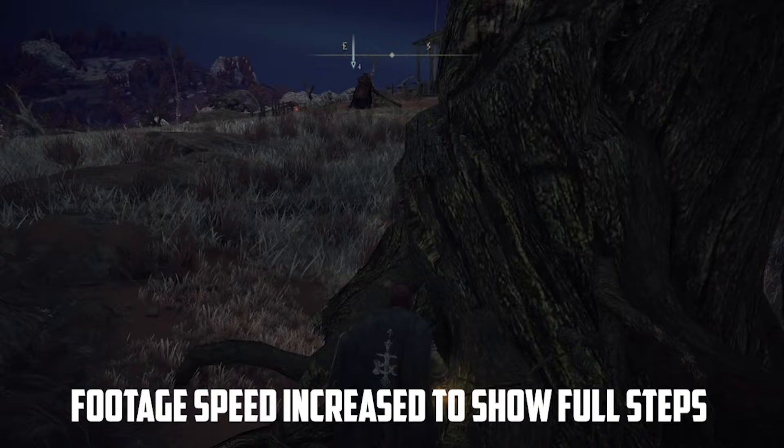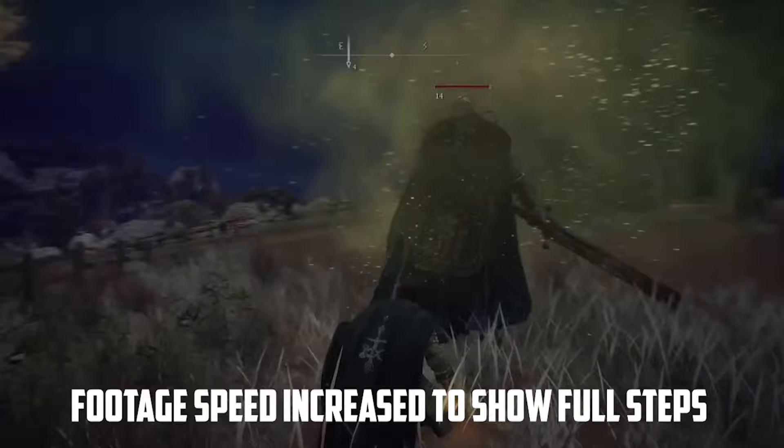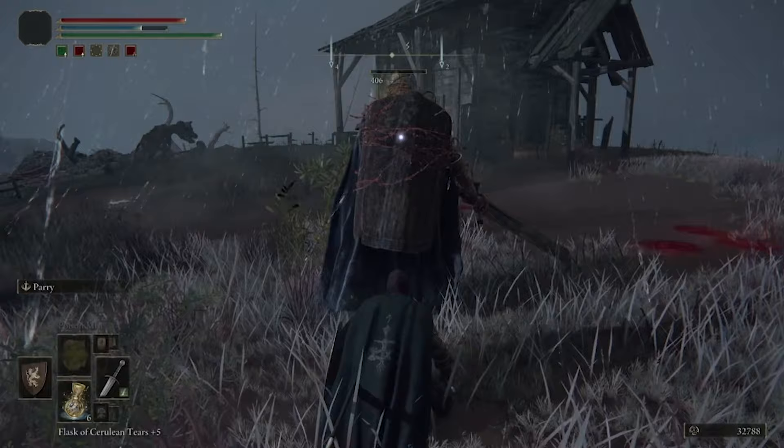All you have to do is sneak up behind him, get out your poison mist, and throw the poison mist out. It'll begin to deplete his health slowly but surely. After a little while you have to throw out more poison mist for the effect to take hold again, but in a few minutes you'll have his health completely depleted. You won't have to engage him, you won't have to fight him — just crouch there, throw out the poison mist, and watch his health deplete.